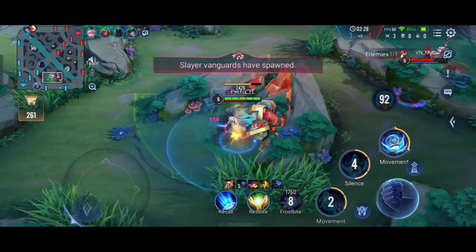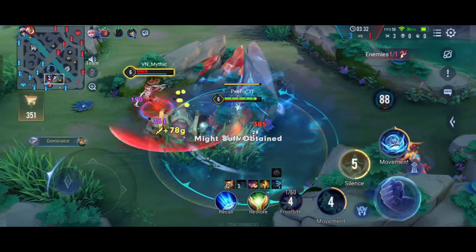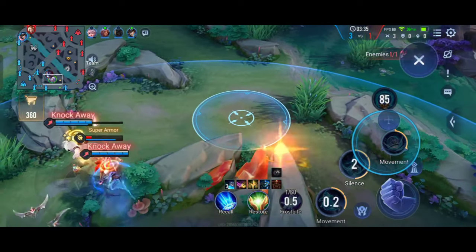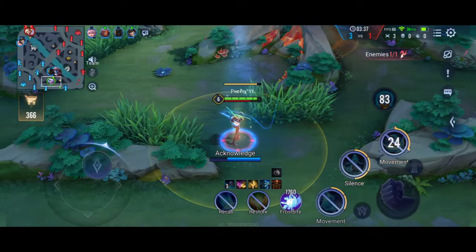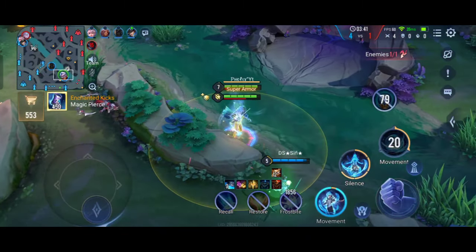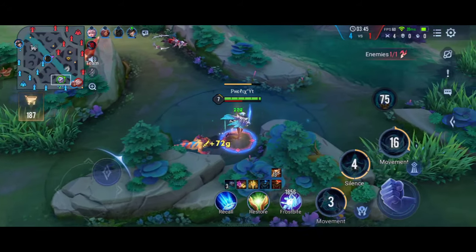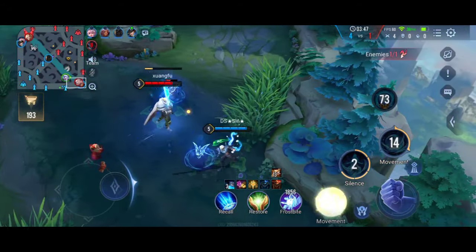His ultimate is a very long dash — one of the longest in the game. He deals damage along the path while moving, and he also gets super armor. That's all about Pain's abilities.